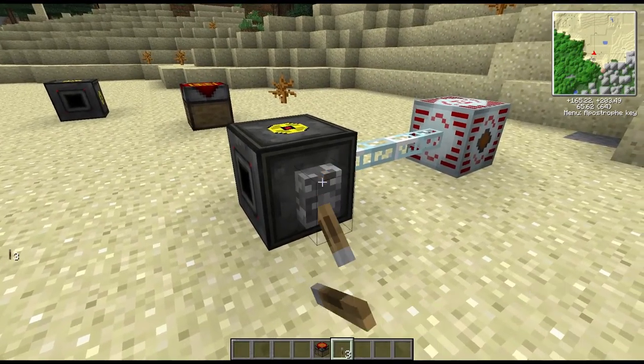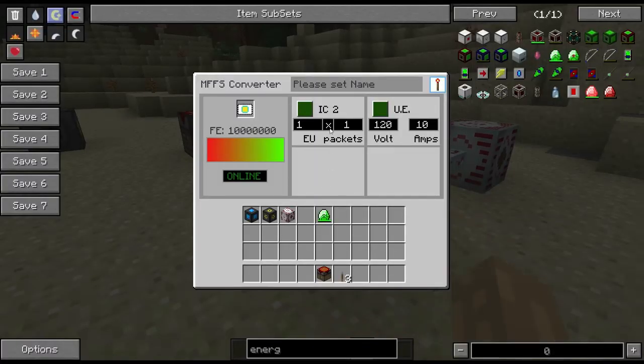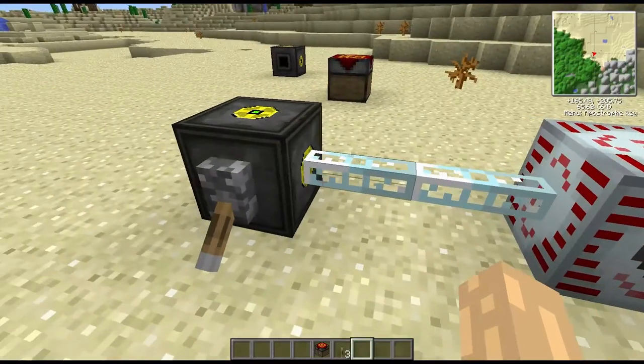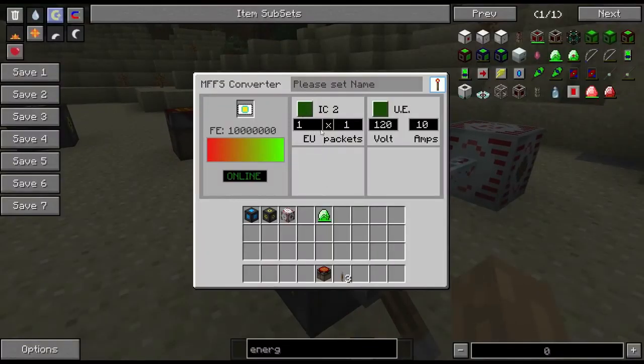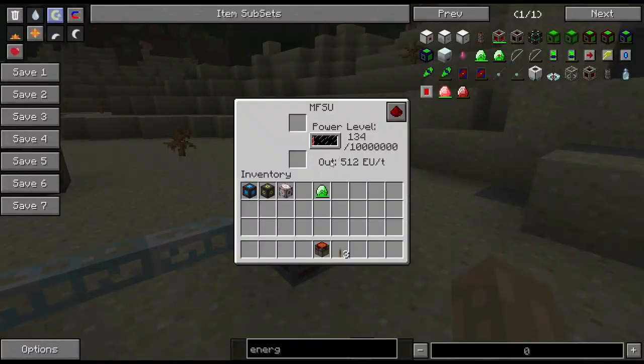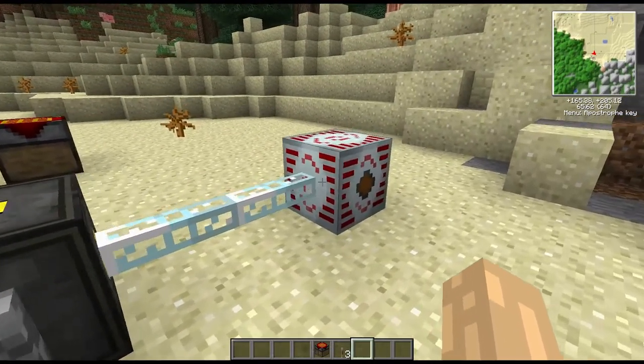It's offline because we're on redstone control, so we need to put a lever on the side. It's not going to emit anything because we haven't hit the button to turn it on. Now you can see our force energy is going down and we're actually getting what looks like one EU per tick coming out.